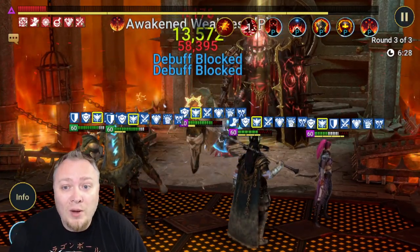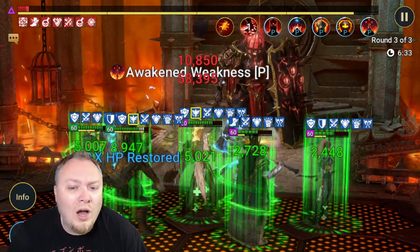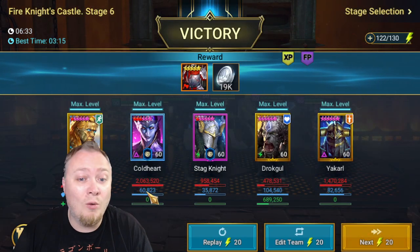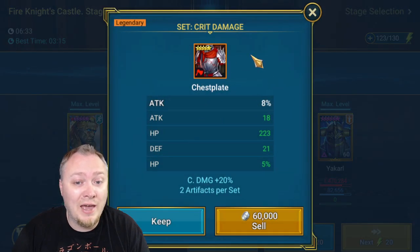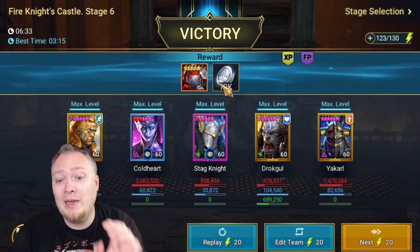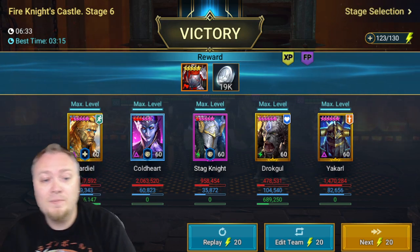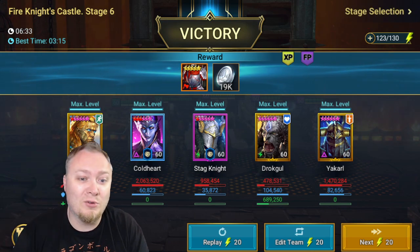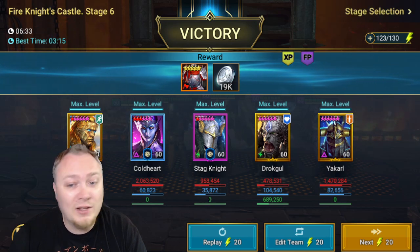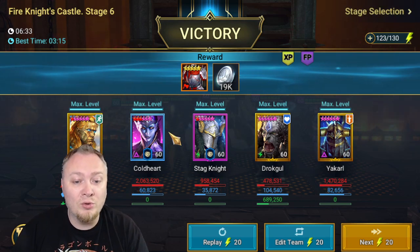Is it worth it to farm this dungeon like this? Dougal's response was yes, because of the chance of getting mythical gear on these runs — and that's going to be what is so impactful about running the hard dungeons. Cardial did 1.3 million, Coldheart did 2 million, Stagnite did 1 million, Drockol not doing very much damage, and Yakarl 1.4 million. The damage is kind of spread out through this team.